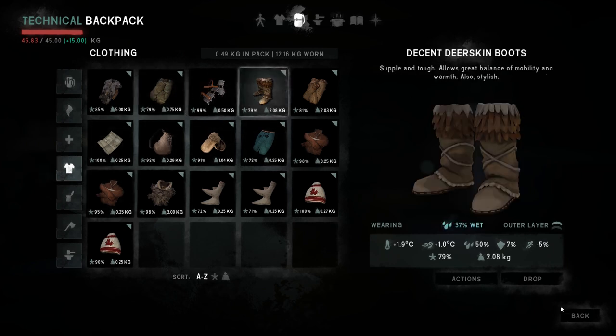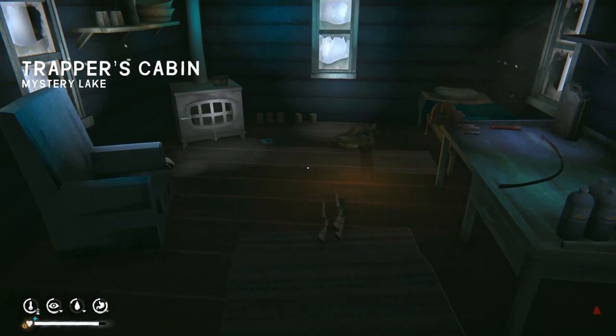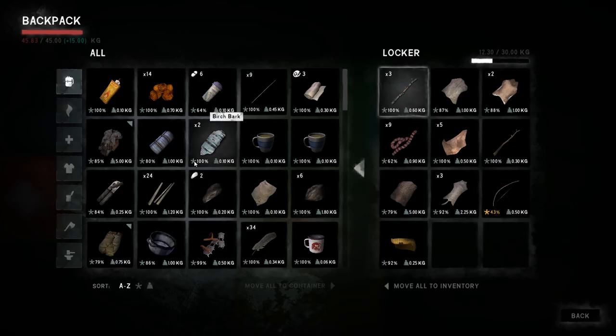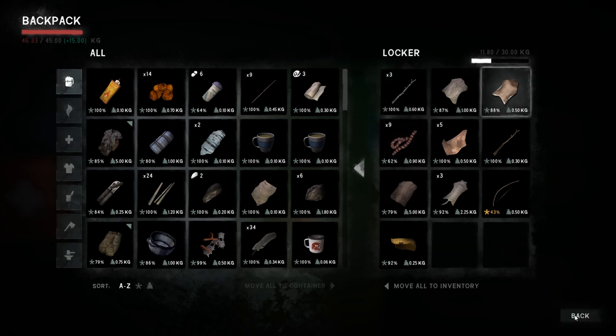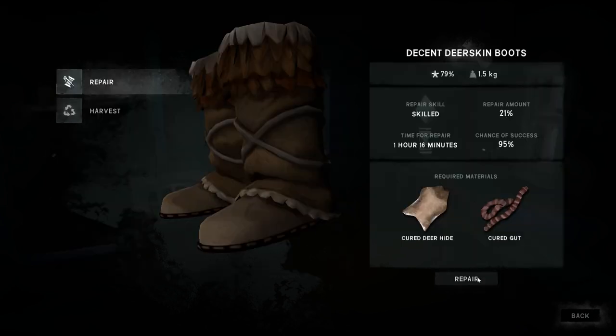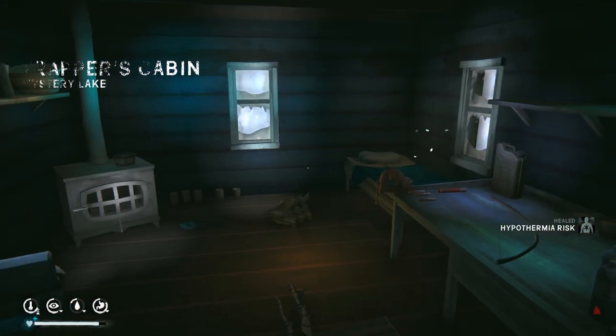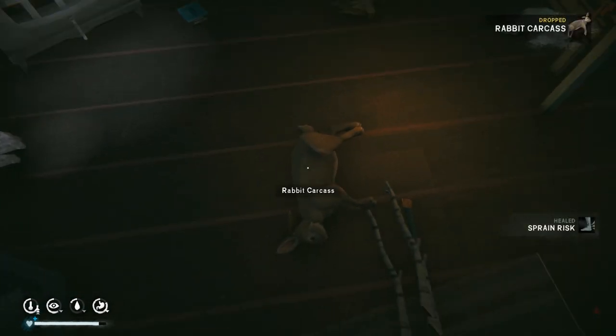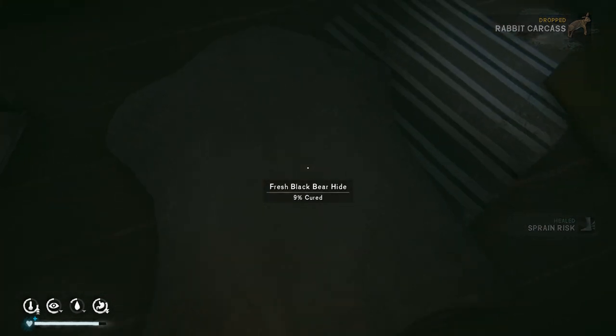I might bring a deerskin with us. Do I need a repair table for boot repairs? Let me grab one of those deer skins. I don't need a repair table — good to know. A crafting table slash workbench. Whatever that thing is. Let's harvest up our rabbit. I'm also curious how our bear hide is doing — 9%. Yeah, it's going to take some time.